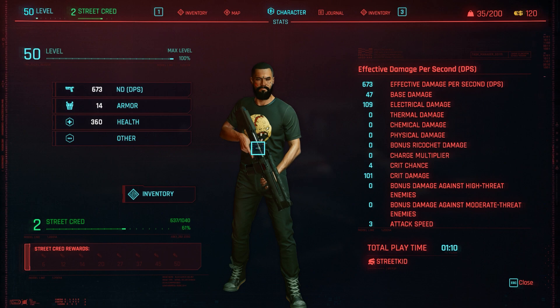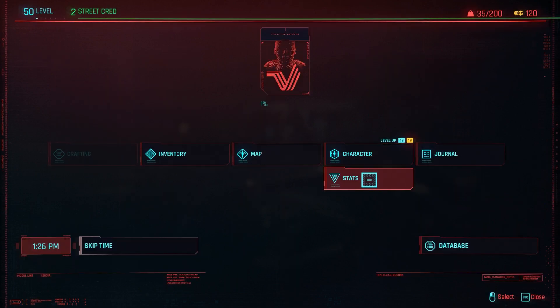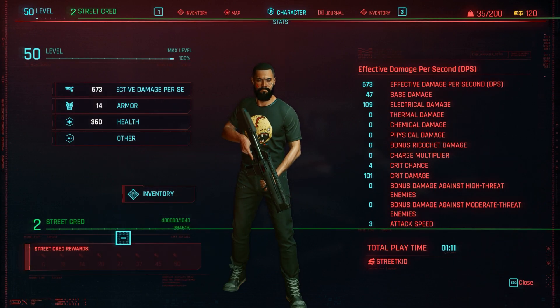From this point, we go back in the character, hit Escape, then Stats, and then we're here.